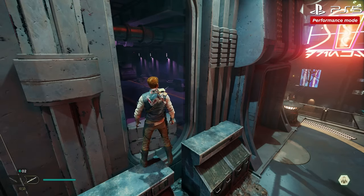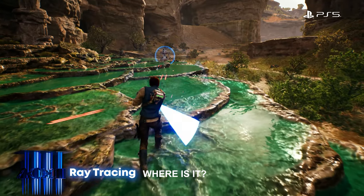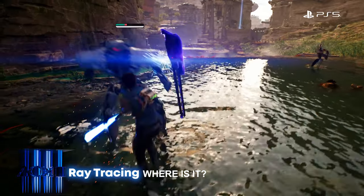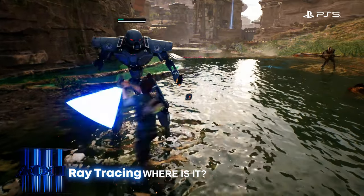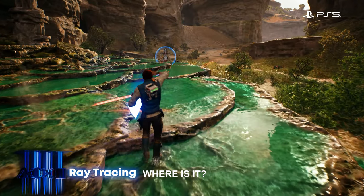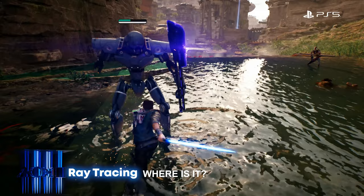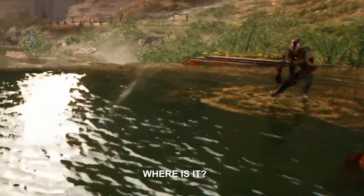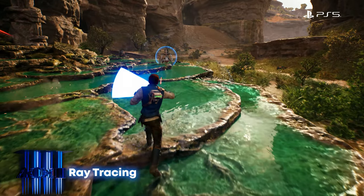This is what ray tracing adds to a scene. In the reflection they show at the one-minute mark in the trailer, what are they showing? If they're going to talk about ray tracing, you need to point it out to the viewer because most people aren't going to see it. In this shot, maybe they're talking about the robot in the background, but otherwise I don't think it's a good demonstration of what they're trying to show.